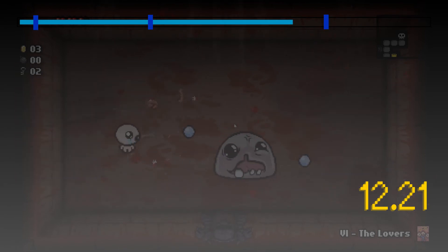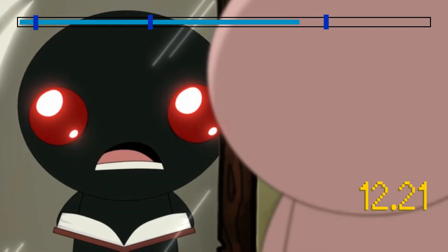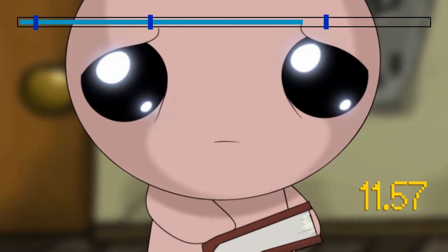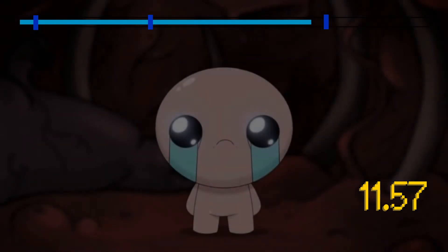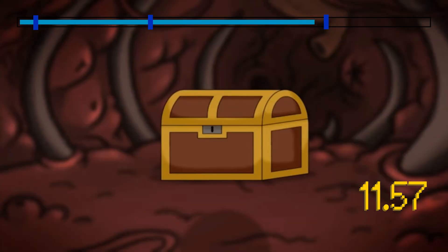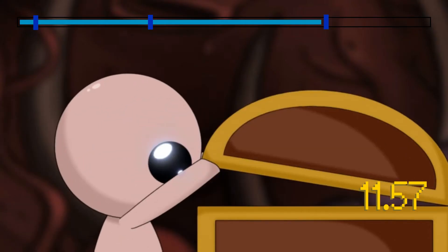Moving on to cutscenes — in this game I feel they were animated in almost a way that doesn't fit the game. I like how they stayed true to the original Binding of Isaac, but there was something about them that I just didn't enjoy. It could possibly be the art style, but I felt like they just didn't fit the dark and depressing atmosphere this game was going for.